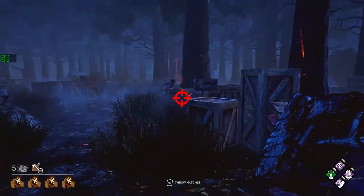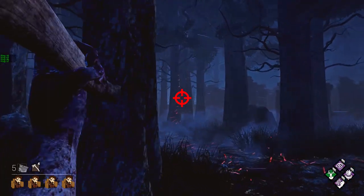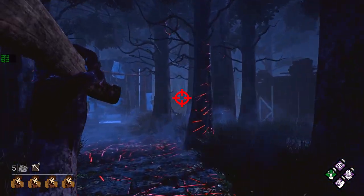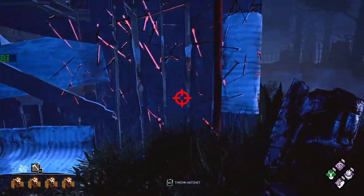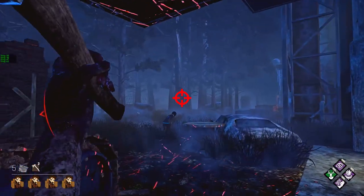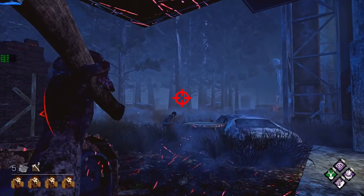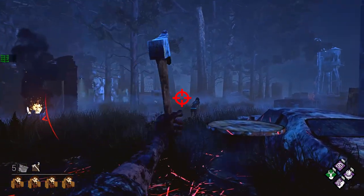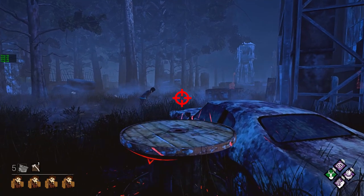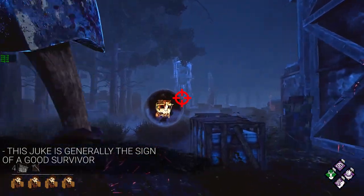In the open, this works against most players. However, extremely good survivors will bait out your hatchets with a fake turn. A fake turn is where the survivor, knowing that you want them to juke back into your shot, will turn as if they're going to return to the center, only to immediately turn back and keep going the original direction. If survivors alternate between this and actually running back to the center, you know they're very good at dealing with a Huntress.